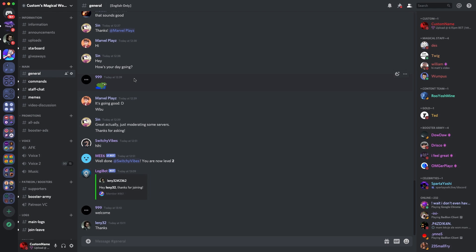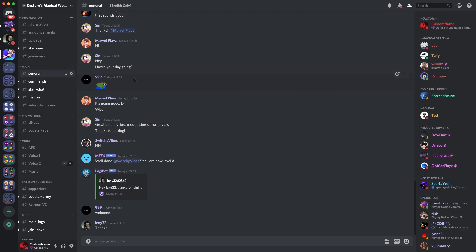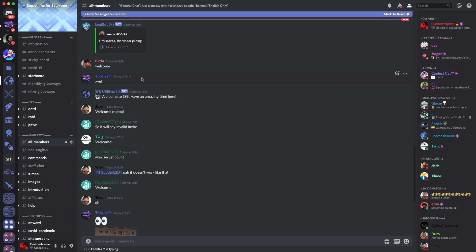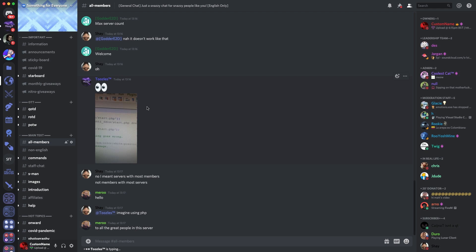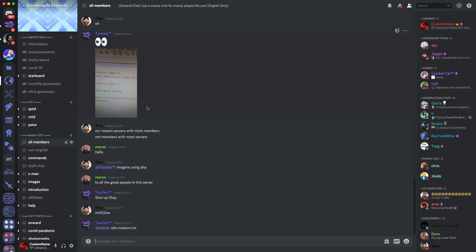Now, I own two servers: Custom's Magical World, which is all about my YouTube channel, and I also own a server called Something for Everybody, which is Discord partnered and has 53,000 people in it. So it's definitely big and I've had some experience owning a server. I'm going to give you five tips to make your server look attractive for new members, followed by tips from some other server owners as well.